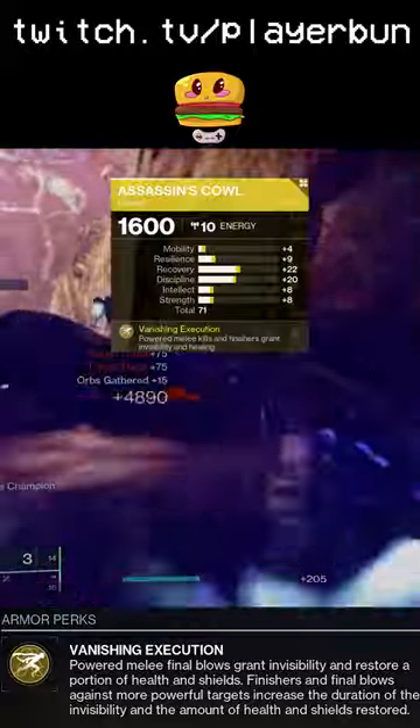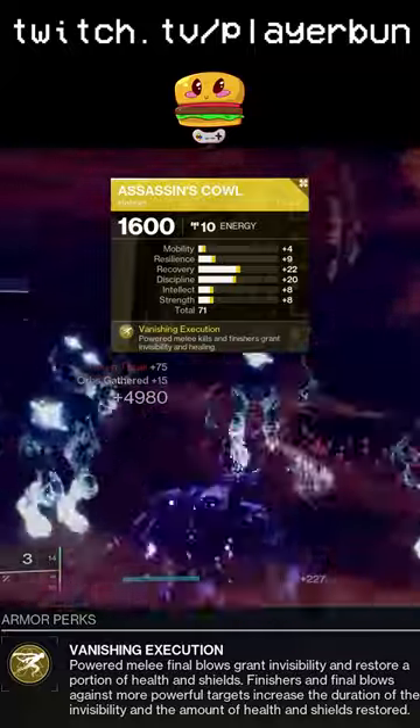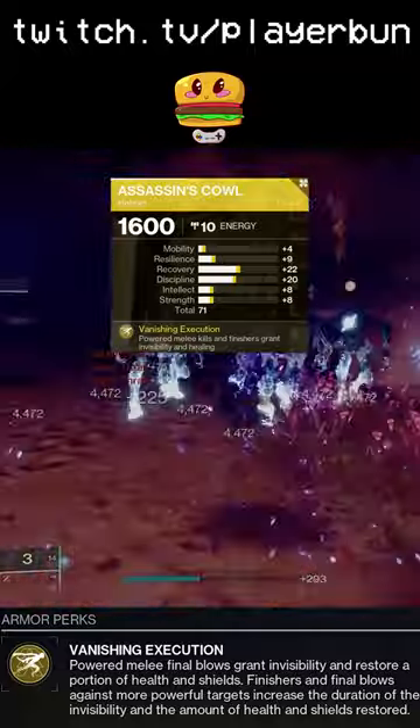The Hunter Exotic Assassin's Cowl makes our powered melee kills provide health and shield to us, as well as making us invisible. Defeating stronger enemies increases all of these benefits' power.